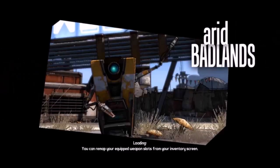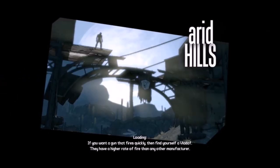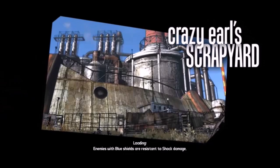Alpha Skaggs and Badass Alpha Skaggs can be found in Arid Badlands, Skagg Gully, Lost Cave, Arid Hills, and finally Crazier Old Scrapyard.